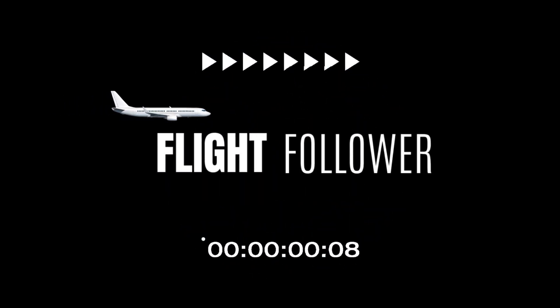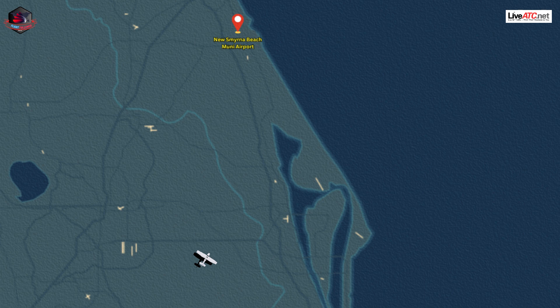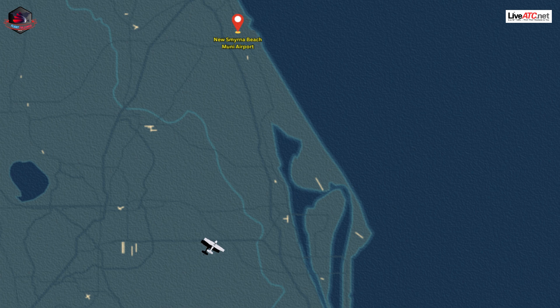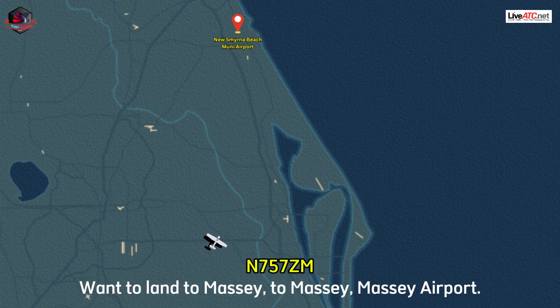Hello? I don't know where I am. I want to land. Hello? Hello, Golf Trainer 555, Golf Vector, if you read American 1565. Hello? I don't know where I am. I want to land. I don't know where they are. Are they at 1,700? It's blocking emergency at 1,200. On to land to Machu Airport.